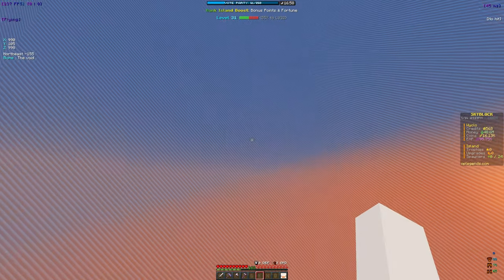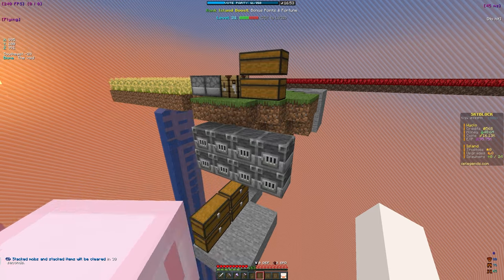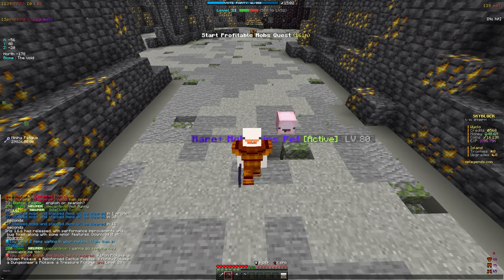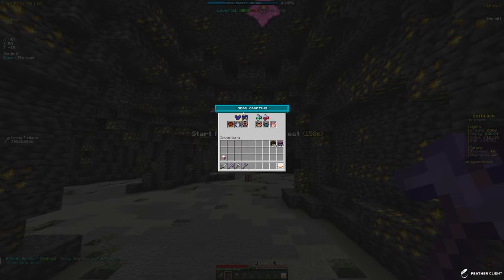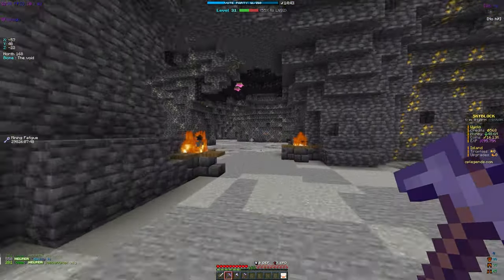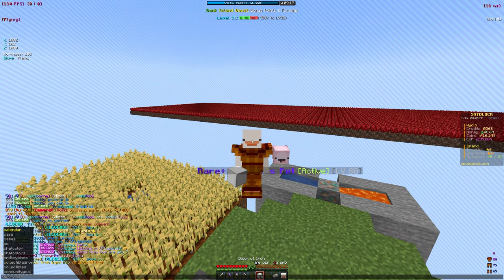We should be able to get the enchanted spruce wood easily — we already have 17. The enchanted golden ingots might take a bit longer. I also want to get a better pickaxe since we only have a stone one right now. We can get an iron pickaxe pretty easily. The recipe for it is 12 enchanted oak wood and one enchanted iron ingot. Let's go mine for iron, and then I'll show how fast we can get oak wood.